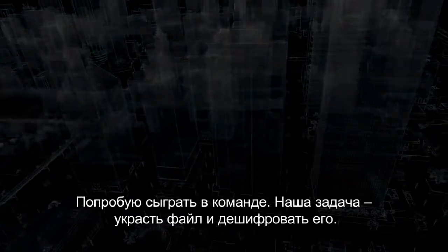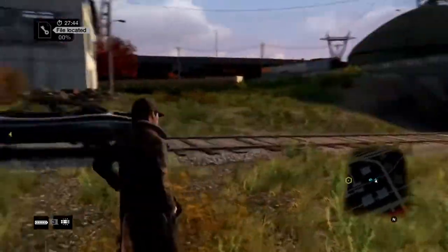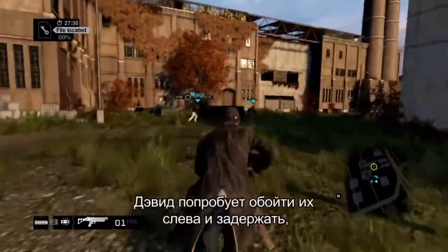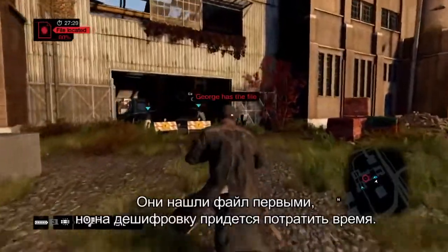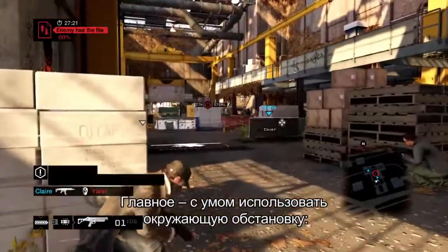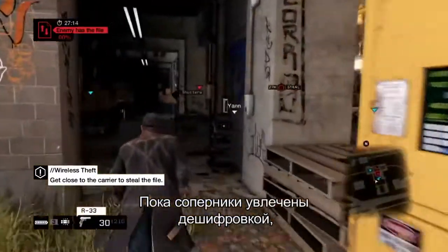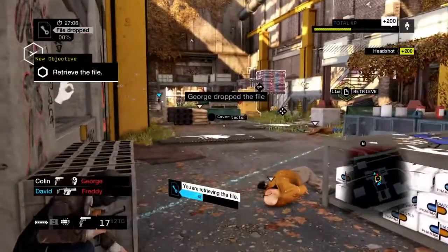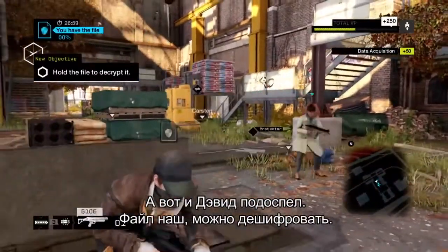Now we're going to join a group of friends to steal and decrypt a file — but that won't be easy because we're not the only team looking for it. We're going to have to storm this building to get the file. David's flanking left to slow them down and we're heading right. They managed to pick up the file before us, but decrypting it takes time, so we're going to get close and interrupt the decryption process — then we can kill him and take that file. The trick is to use the environment to your advantage: generate cover and create distractions. While the enemy's busy with movement on the right, I'm coming in from the shadows. They dropped the file, so I'm going to go get it. Here's David coming in from behind, and the file is ours to decrypt.